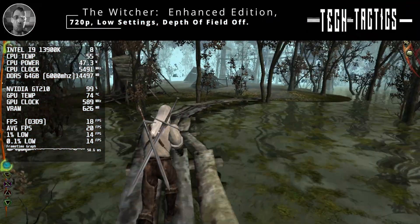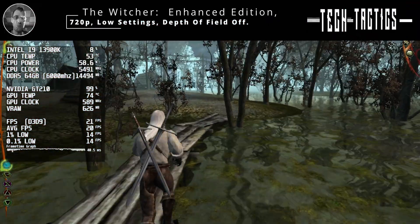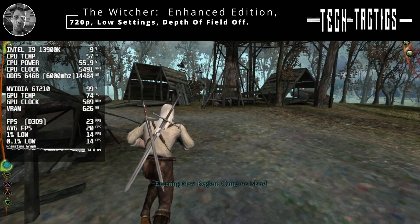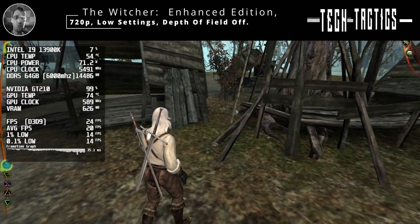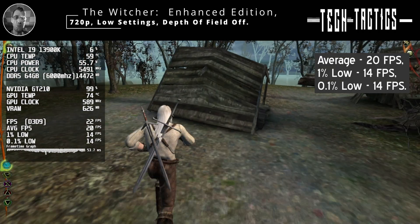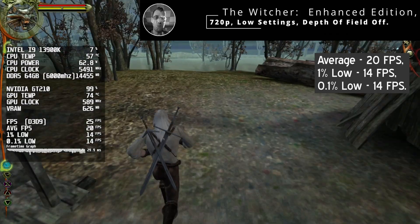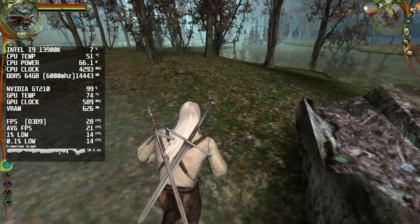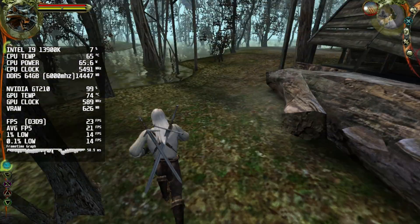Finally, we've got The Witcher Enhanced Edition, which came out back in 2008. Running at 720p with the graphics set to low and depth of field switched off, the GT210 manages an average of 20fps, with lows dipping to 14fps. At this resolution the game is frankly unplayable. I honestly expected it to run a fair bit better, but sadly that just isn't the case.